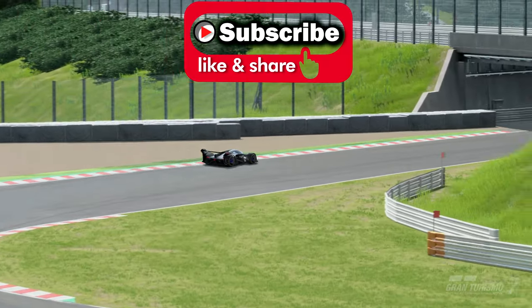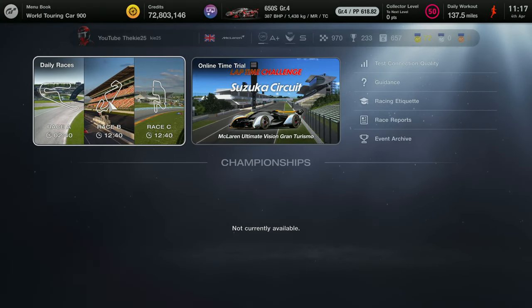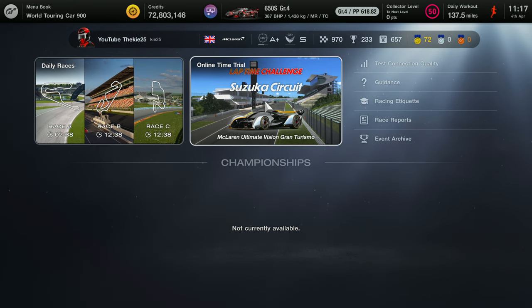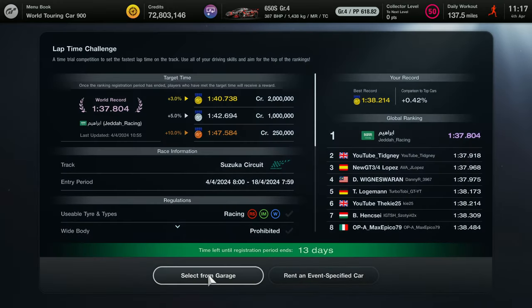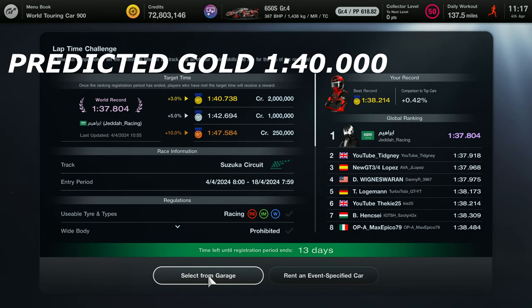Hopefully we can give you some tips to help you get within that goal time. To enter this, go into Sport Mode then the online time trial section. You'll be greeted with two separate time trials — both are on the channel. Check out the other one if you want, and remember to subscribe and hit the like button if this video helps you out.